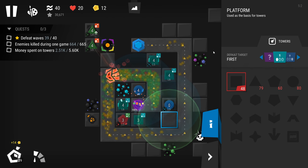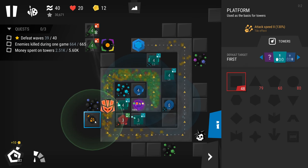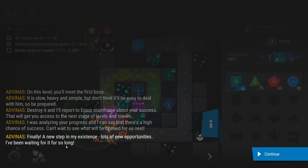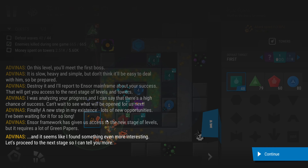I'm scared! Oh actually it goes quick. Look how much money we get calling on the enemy — I don't want to do it though. Oh, he recovers! And I'm not getting any money. Oh finally — 'A new step in my existence, a lot of new opportunities. I've been waiting for this so long. Enzo Mainframe has given us access to the new stage of levels, but it requires a lot of green papers. Let's proceed to the next stage so I can tell you more.'